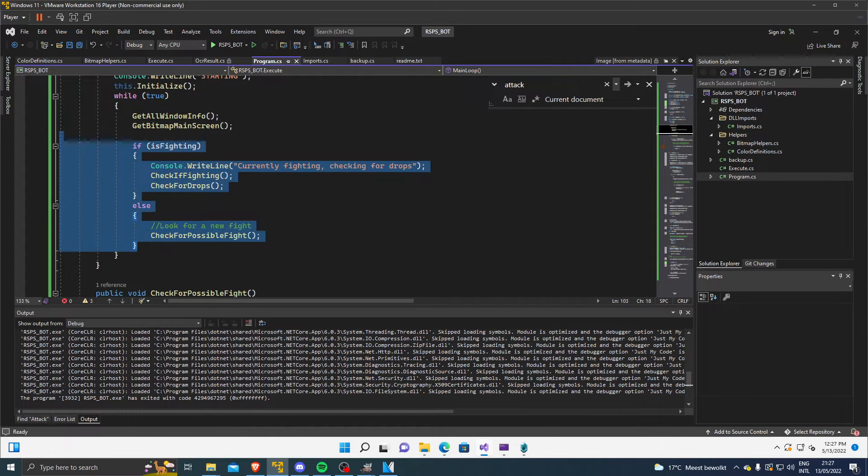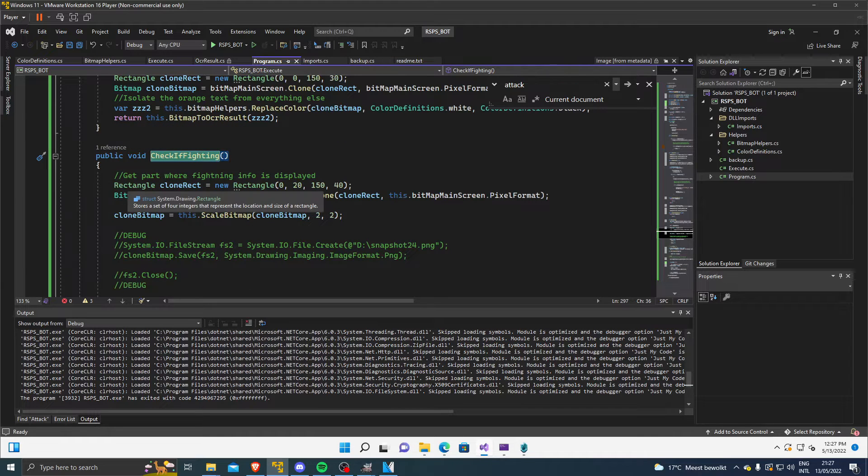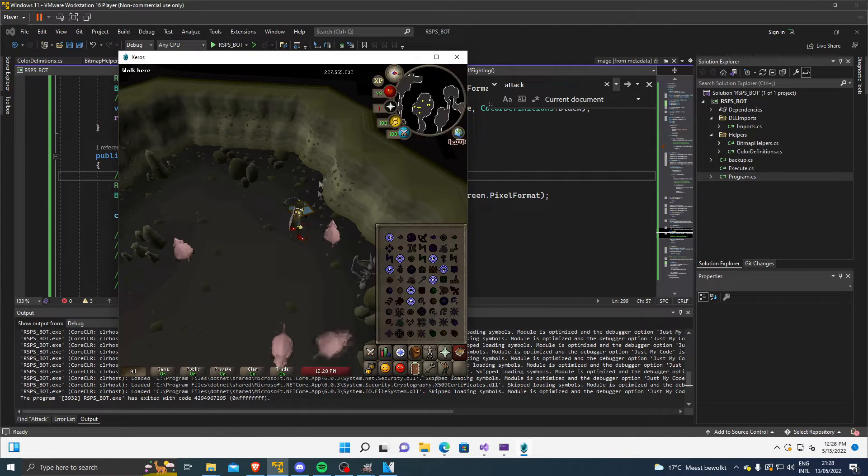This is the main functionality of the app — it's quite basic. We check if we are fighting and if we're currently still fighting, and at the same time we check for drops. If we're currently not fighting, we check for a new fight. We take a sub-image of our bitmap, which means we take an image of a specific region — for example the top left corner. We use this to check if we're currently fighting: if I'm fighting, something shows up in the top left corner, so we want to take an outline of just that box.